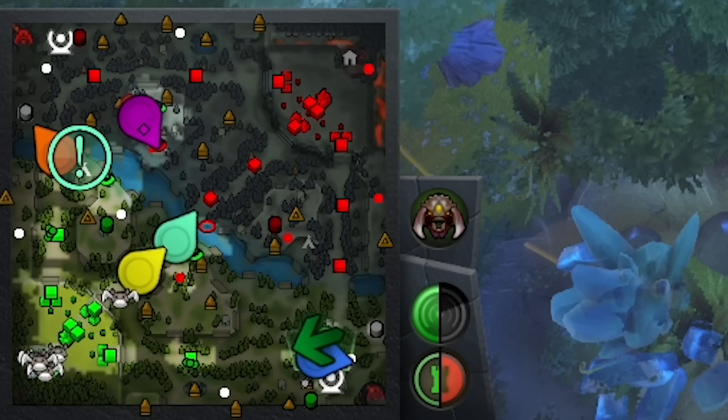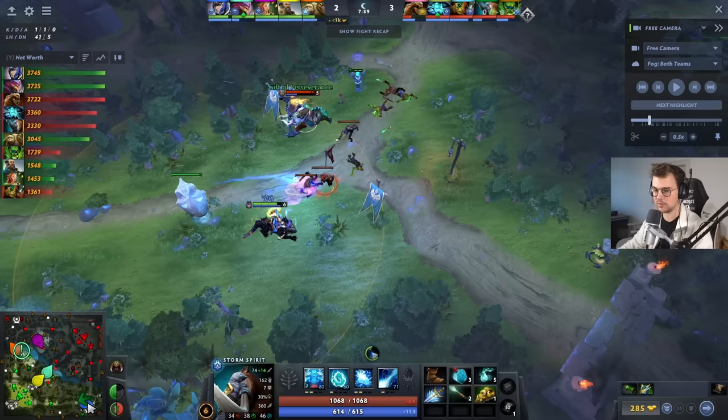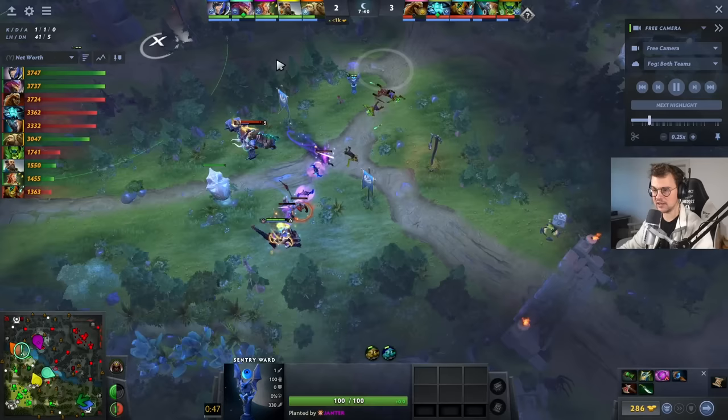Minute 7:40. Now it depends on what you see on the map. Look at Yotoro's vision — he doesn't see the ET, he doesn't see the Pango. But most importantly, he doesn't see Storm Spirit. Storm could be anywhere, Storm could have a TP ready. Which means right now you can't just kill the wave and then farm left — that would put you in a very dangerous position.